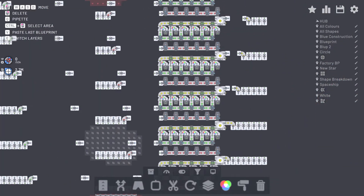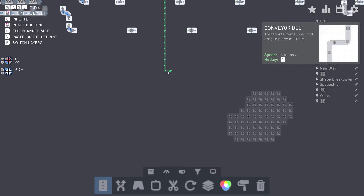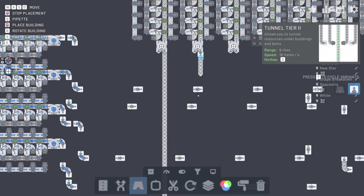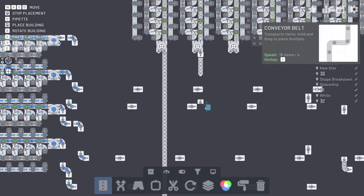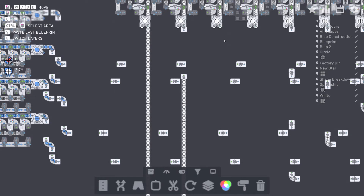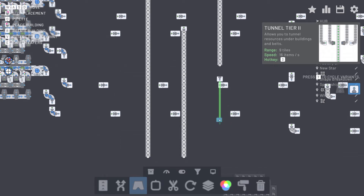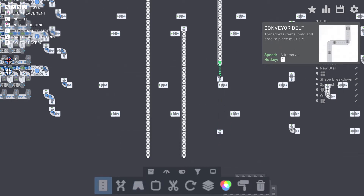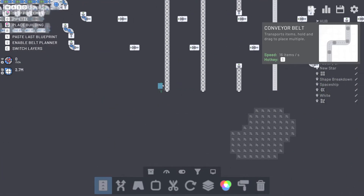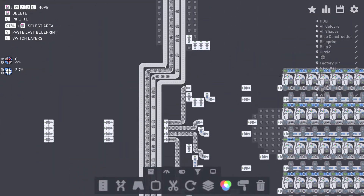Let's get the white circles — there they are. Bring them all down to here. Can that go past? Beautiful. Then just two more, and last one — straight down. Cool.